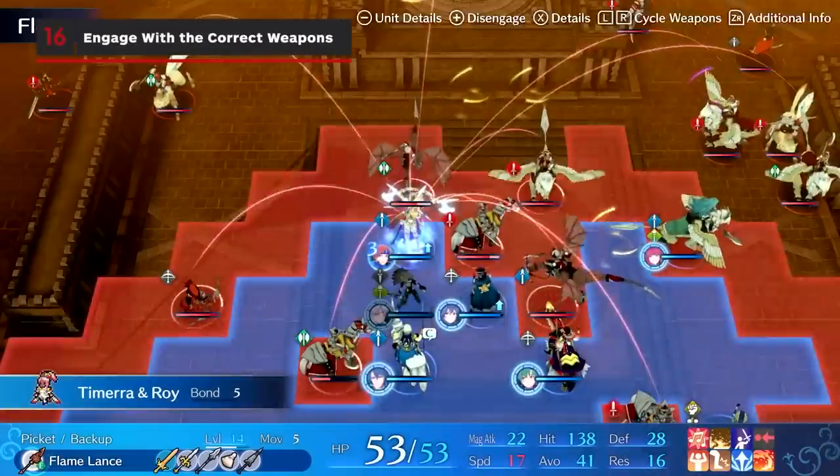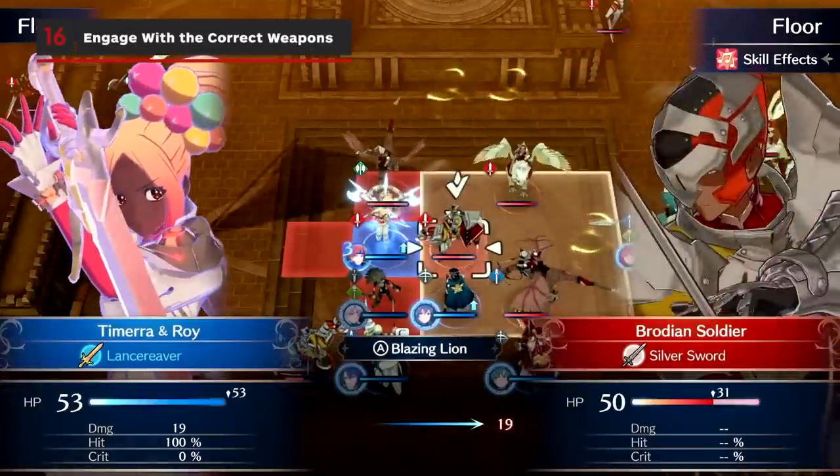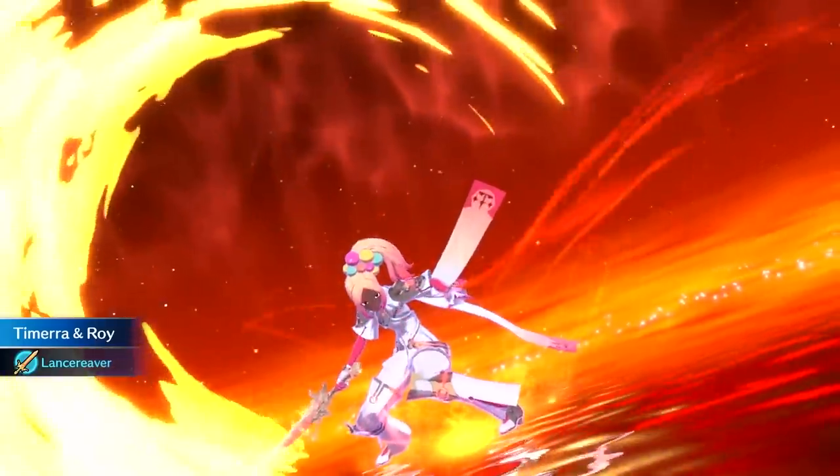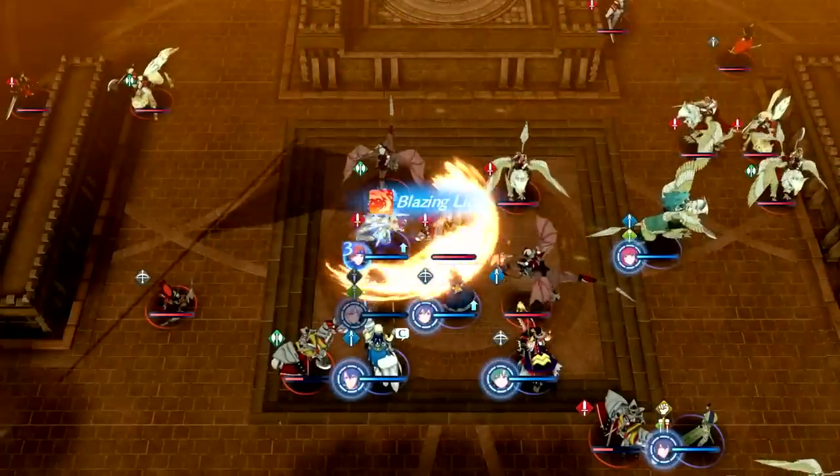When you engage with an emblem, you'll often gain access to unique weapons that you may not have been able to use otherwise with that unit. Certain special moves may also be limited to these weapon types, so be mindful of which weapons you can and can't use while merged with an emblem.